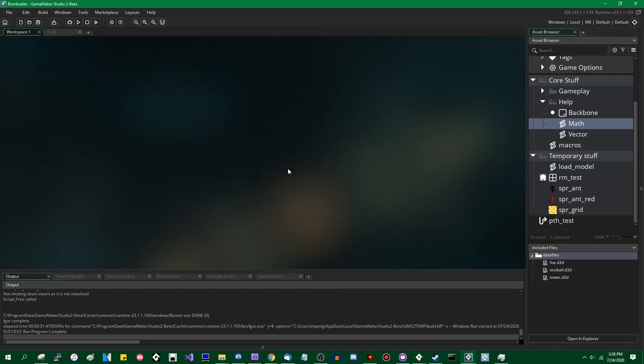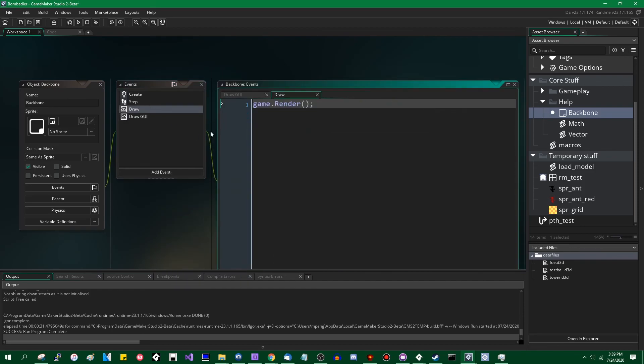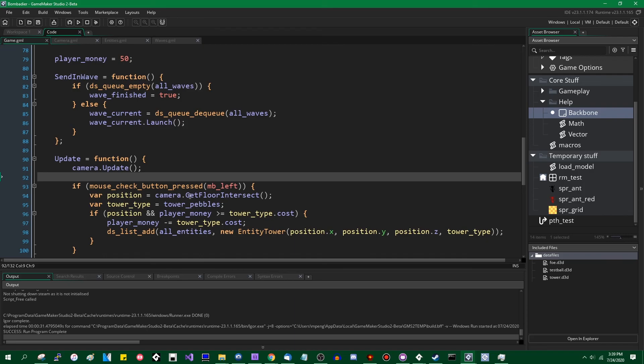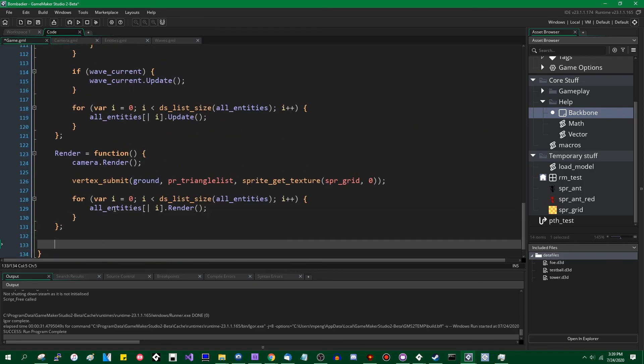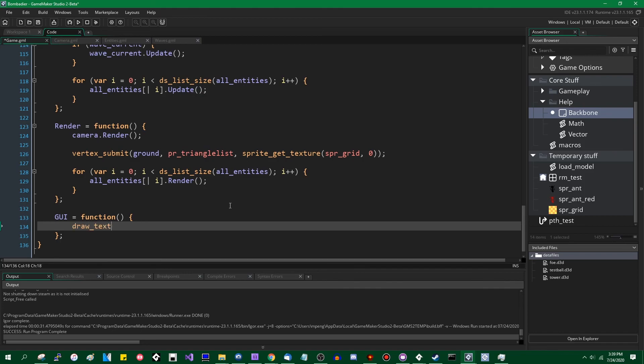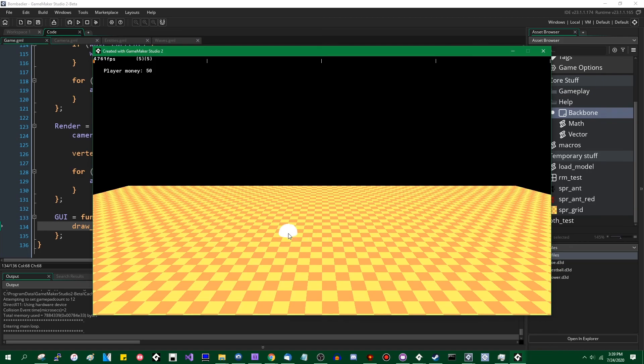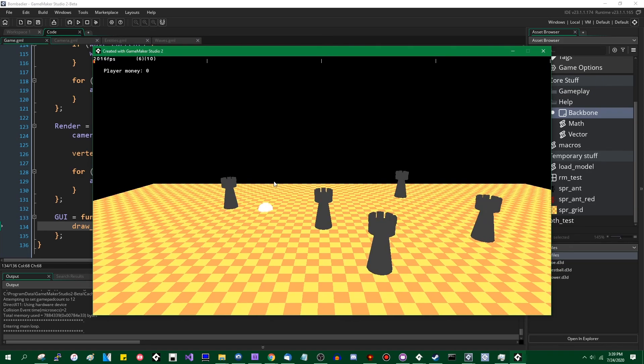I gave myself 500 to start with and each of these costs like 10, so I'd have to spam the button 50 times before that runs out. Instead I'm going to make that 50, so I'll spend the button five times before it runs out. Let's fire off the draw GUI event — I'll call that 'gui'. We'll simply draw text in the upper left and draw the player's total money at the top of the screen. So I have 50, 40, 30, 20, 10, 0, and I cannot spam any more towers.